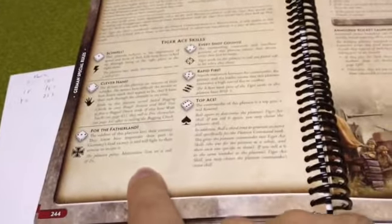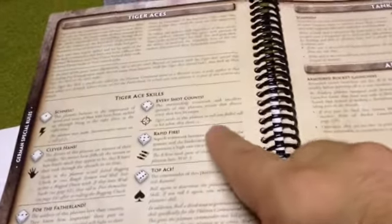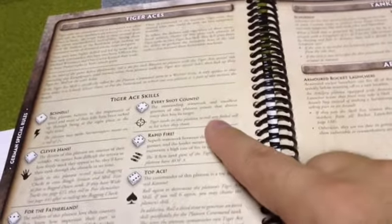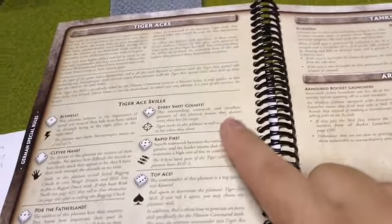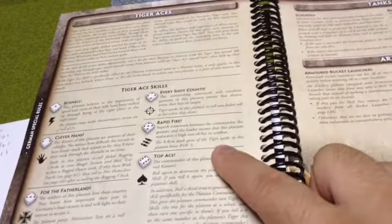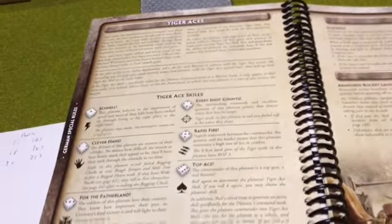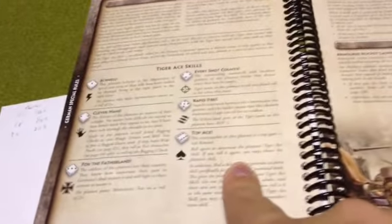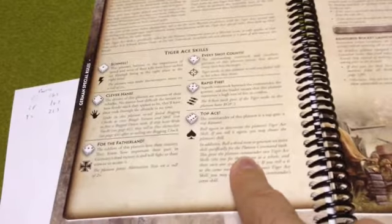For the Fatherland, you pass motivation tests — a lot of Tigers are confident, so that's a big one. Every Shot Counts is one of my favorites: you get to re-roll any failed shots that you miss. Rapid Fire gives you rate of fire 3, though that doesn't help you on the move. And Top Ace lets you have two of these abilities. A lot of times when you have a company commander in a Schwer Panzer Company, the company commander will already be a Top Ace.